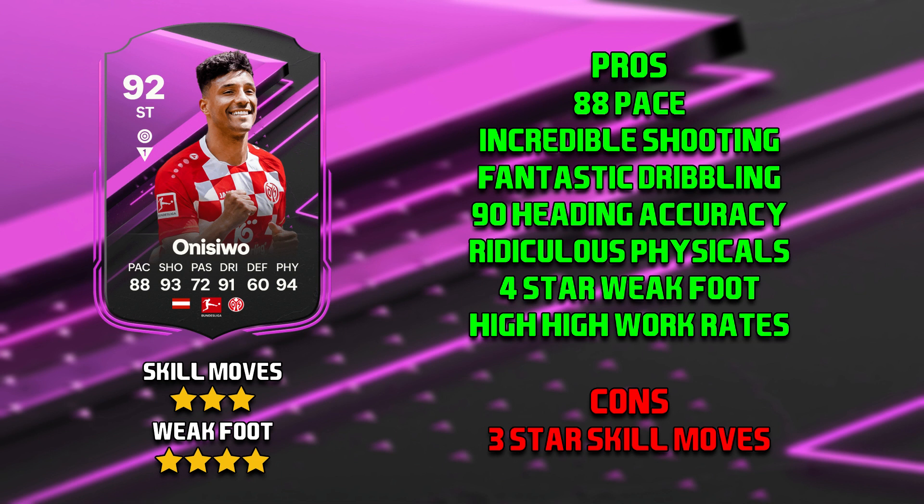On to the cons for Onasiwo, and there's only really one: the three-star skill moves. Personally it doesn't really affect me because for a striker I just want them to actually be a striker first and foremost. His dribbling is fantastic, and I feel that if he had four or five-star skill moves it would actually make him feel really clunky. Because you're limited you have to left-stick dribble, which means you don't really notice it — and it's just one of those things I felt I had to put down as a con, but for me it wasn't really a con.